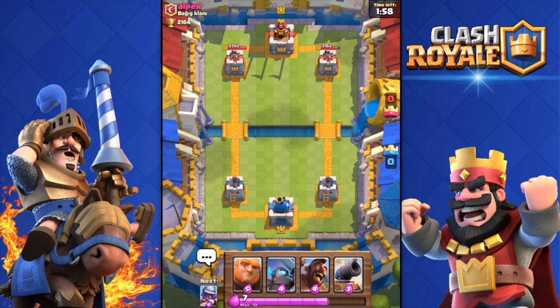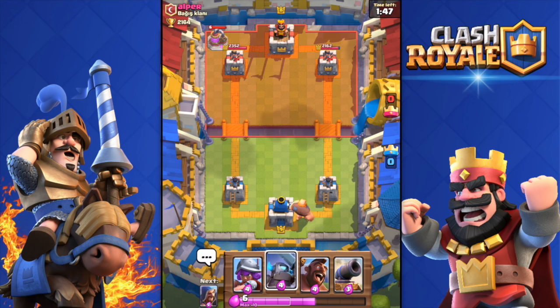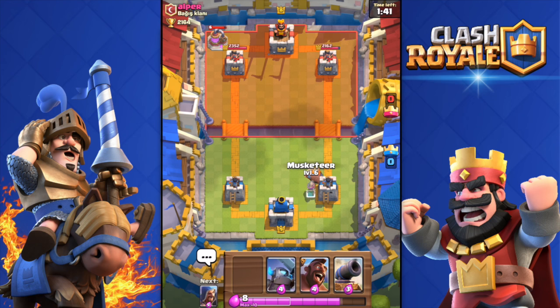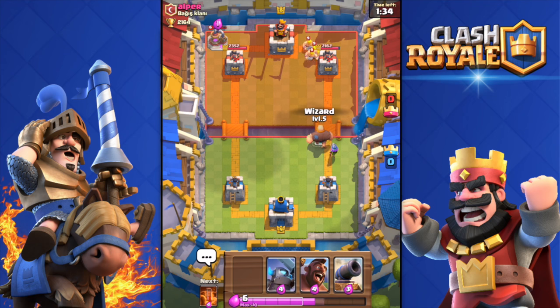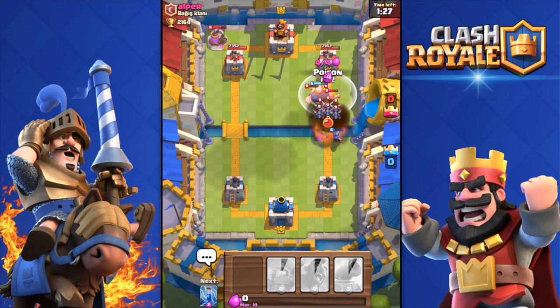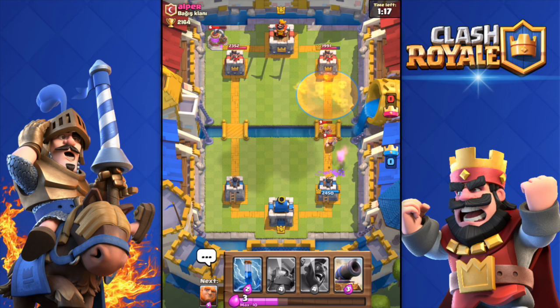I've done some damage to his tower — I think it was from the poison spell. He dropped a collector. 50 seconds until double elixir — haven't used my mini P.E.K.K.A. yet. He's gonna drop a giant again — no, barbarians. I need my poison spell to hit his barbarians and whatever else he drops. The minions went into the poison area and are gonna get killed. The barbarians are not gonna touch my tower — very good.